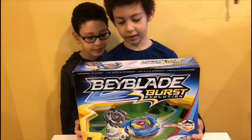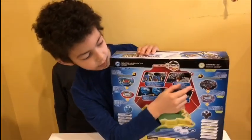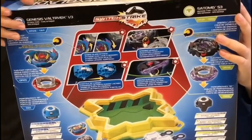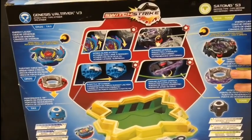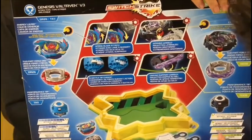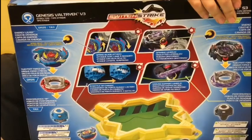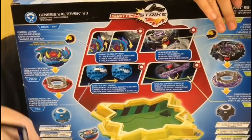So, on the back, it says that Sadom is a defense type. And I think everyone knows this, but Genesis Voltrak is an attack type. So Sadom has his attack at 1, his burst is 1, his defense is 10, his weight is 10, and his agility is 2.